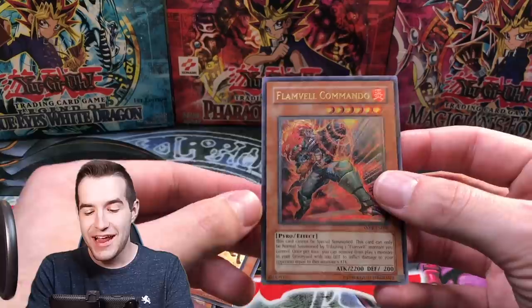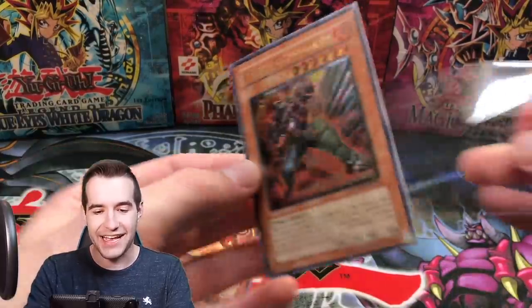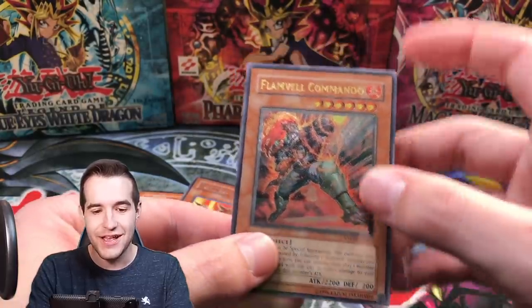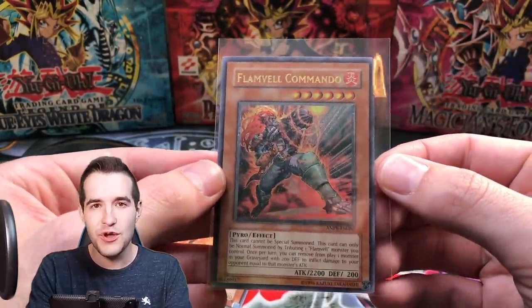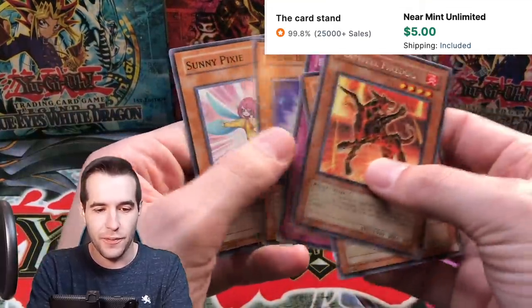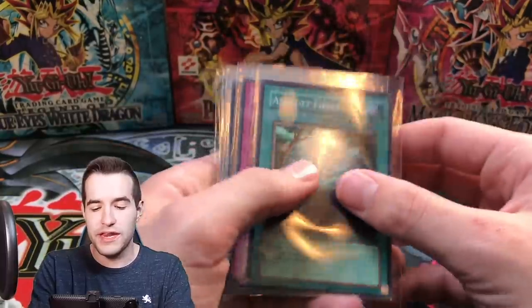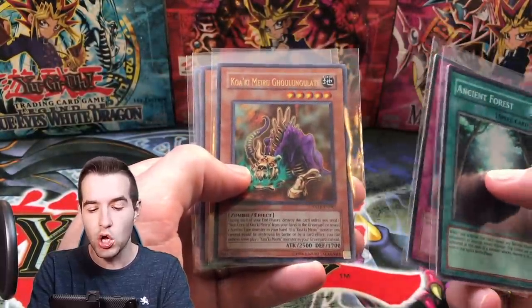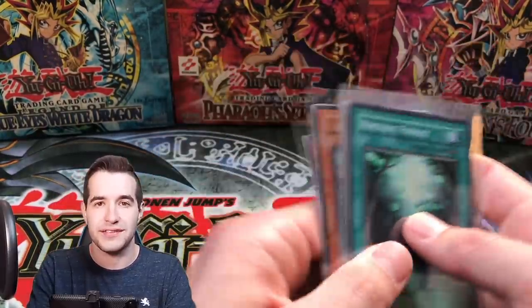Ultimate Rare in the last pack! Two Ultimates out of 20 packs — we're going to have to start calling ourselves the Ulti Hunters. Sunny Pixie — pretty nice. We got two Supers, the Glungulate, and two Ultimate Rares out of 20 packs. That's really good. Make sure you become a YouTube member.